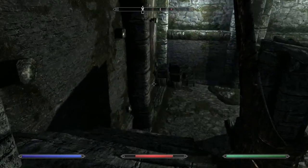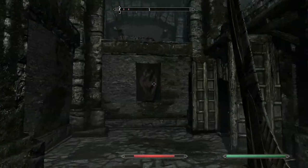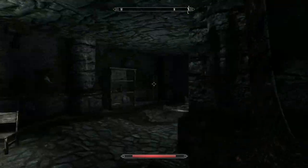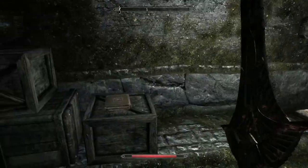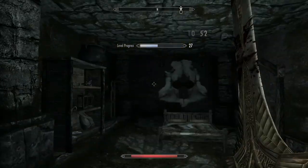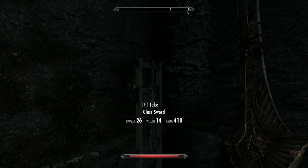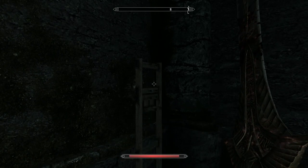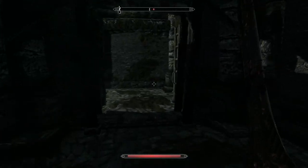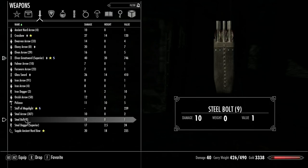I haven't found anything that interesting in here — arrows and a few gold is about the height of it. Let's see... a two-handed weapon, nice. And not much here — a glass sword. I'll take that. Maybe I could use that myself actually. I think I'm a bit better one-handed on this character.